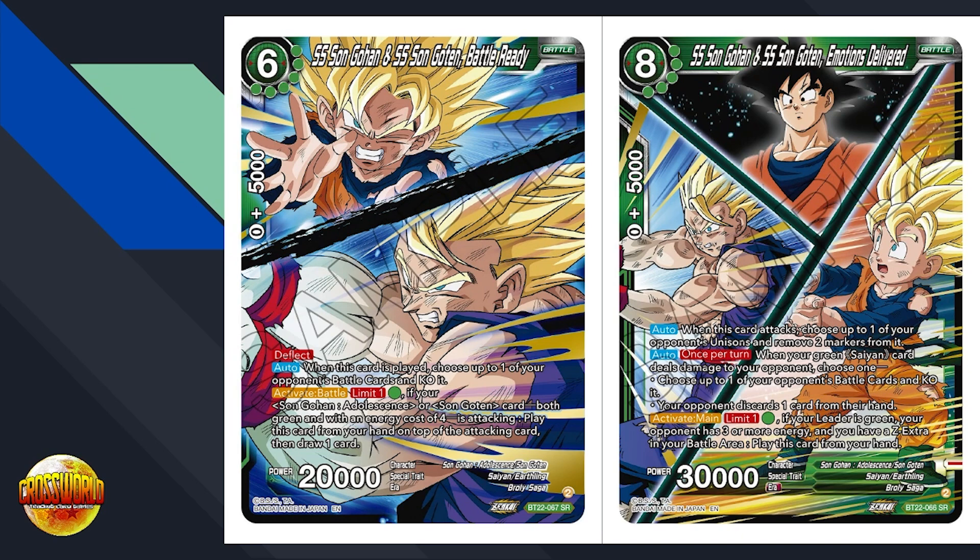Then we have Gohan and Goten Emotions Delivery — the big boss card that our Z extra and Z battle card Goku can give triple strike, critical, and 20K, making this a total of 50K when all is said and done. Eight-drop: auto when this card attacks, choose one of your opponent's unisons and remove two markers from it. Auto, once per turn: when your green Zed card deals damage to your opponent, choose one — either KO one of your opponent's battle cards or make your opponent discard one card from their hand.